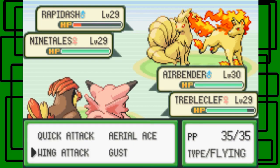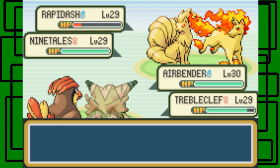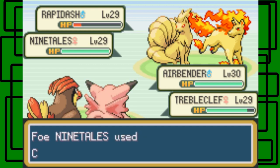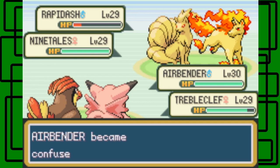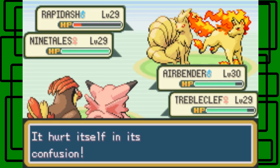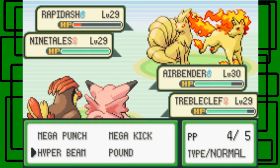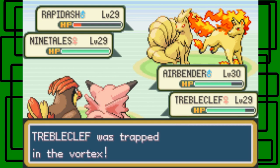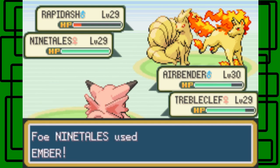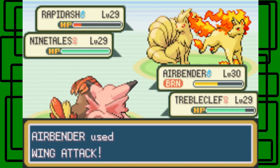Let's go for Wing Attack on the Ninetales. I could take care of the Rapidash first, but we can still win this battle. Of course it gets confused — it hurts itself in confusion. Wing Attack on the Ninetales and Pound on the Rapidash. Now Rapidash uses Fire Spin on Trouble Clef, and Ninetales uses Ember on Airbender — and it burned Airbender! Dang it, this is so dumb.